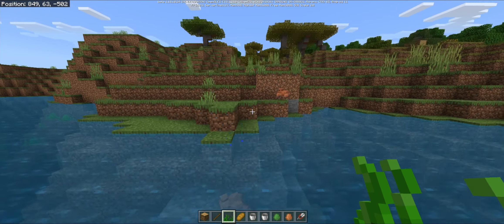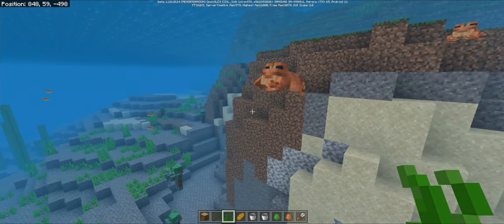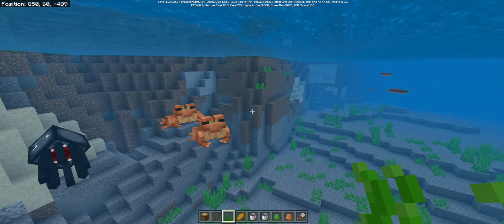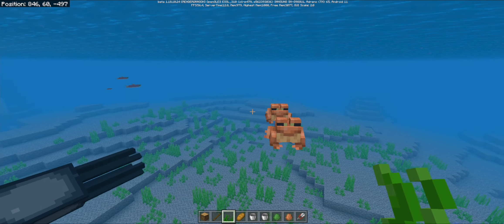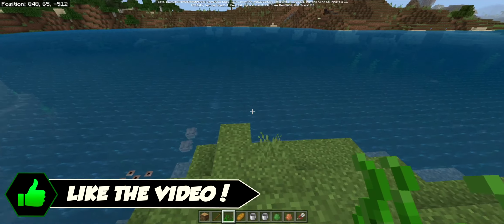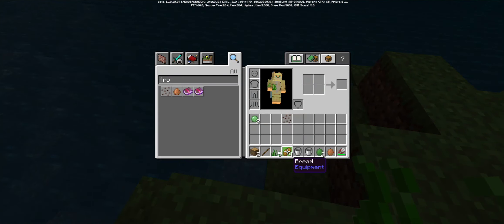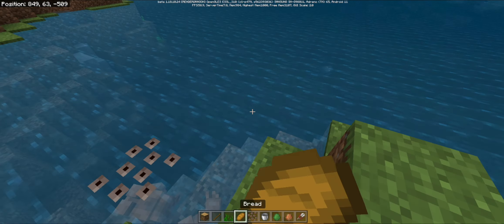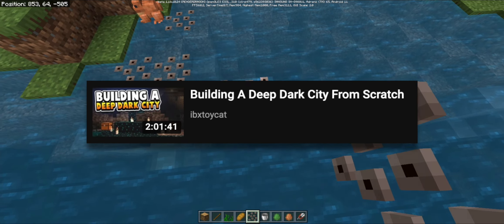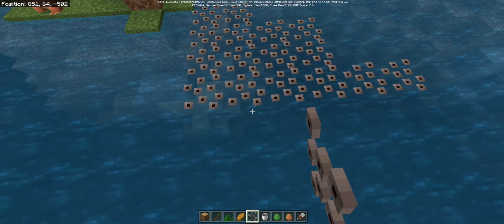There is always this downtime Mojang has between updates — between when 1.16 came out and when we started seeing Caves and Cliffs, there were months. Without the snapshot process, it's harder to see what that actually means week by week. But as you can see, in the last two weeks alone they have worked on a brand new mob, worked it into the game code, given it behaviors, given it things it wants — seagrass — and given it unique breeding behaviors and animations, because frogs have to find water to give birth to their tadpoles. It is very unique and interesting.